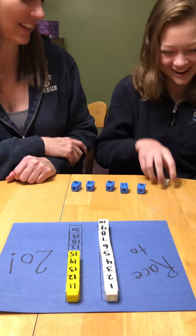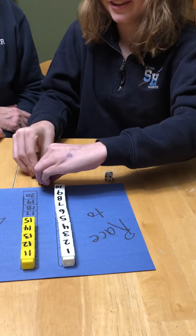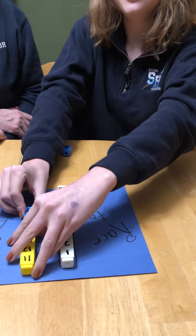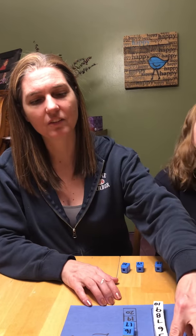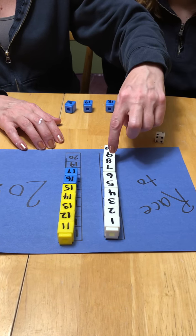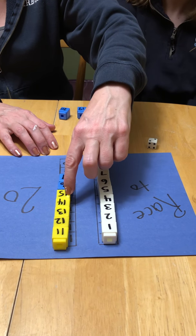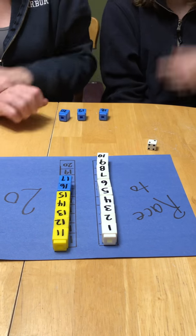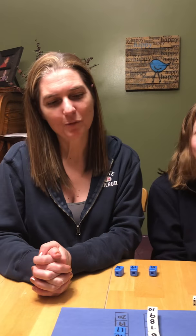Alright, now it's your turn Becca. We got two, so counting on: 16 and 17. Now it's your turn to roll your dice. Find that number of cubes and put them on your board.